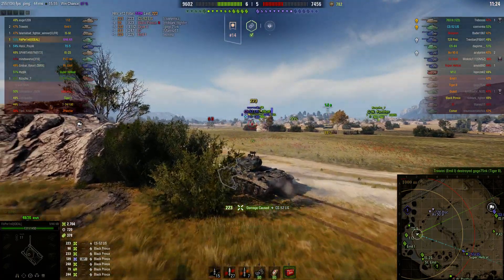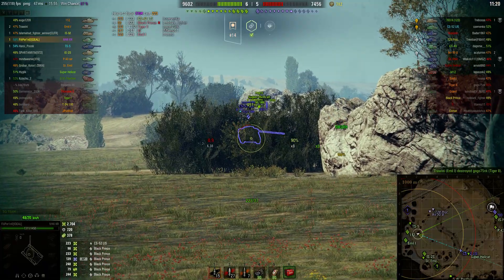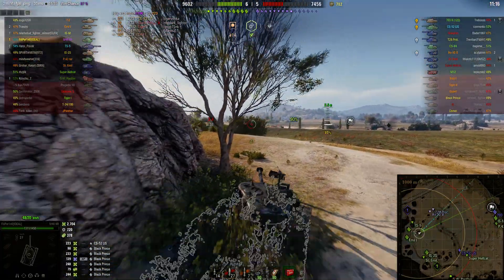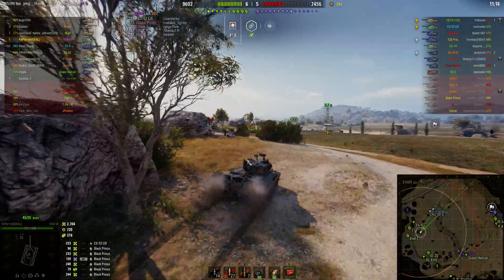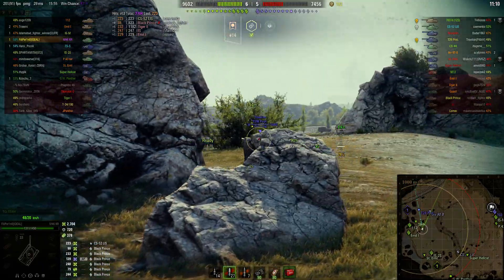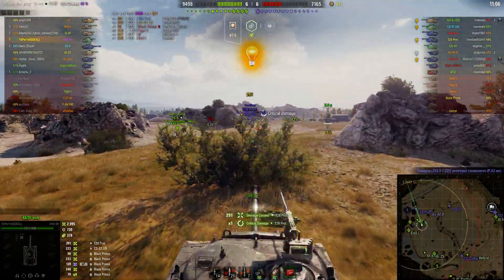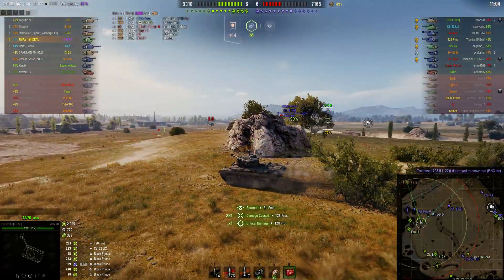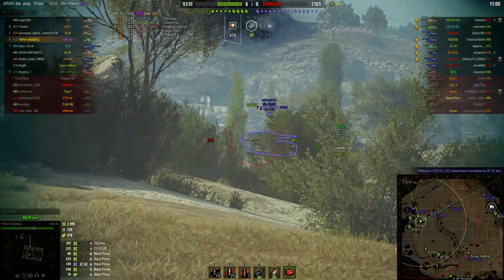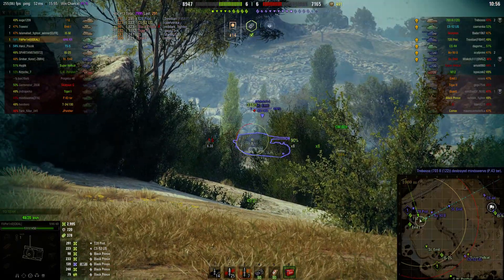We've got the Fox, and the CS-52 LIS is back near the centre of the map. Those have turned out to be quite a good little tank, not OP as such but quite decent — the Fox. The T-28 prototype easily goes through the side of that guy with standard ammo. There's a Stuart Mill over there; he's not looking at us, he's looking at the enemy, but Filiperino tries to put a round through his side and it didn't go in.